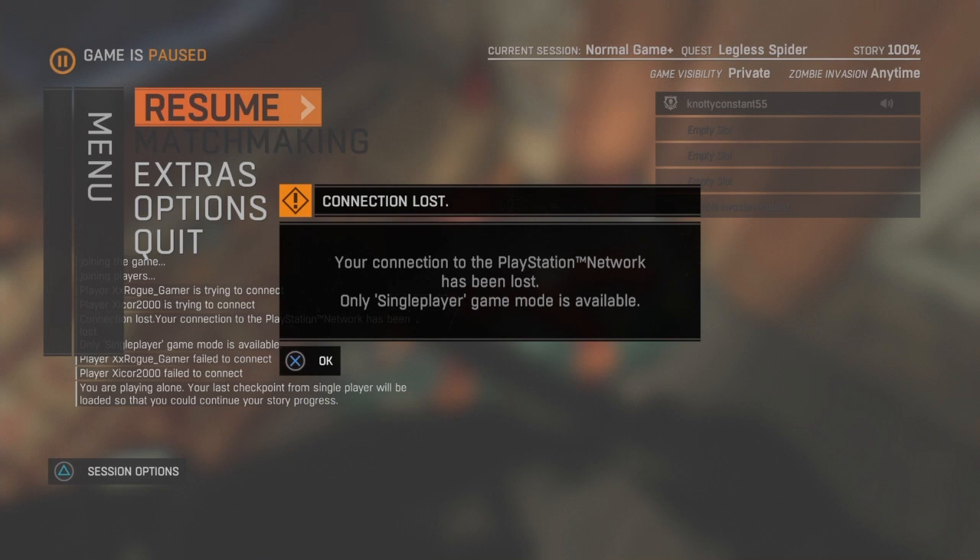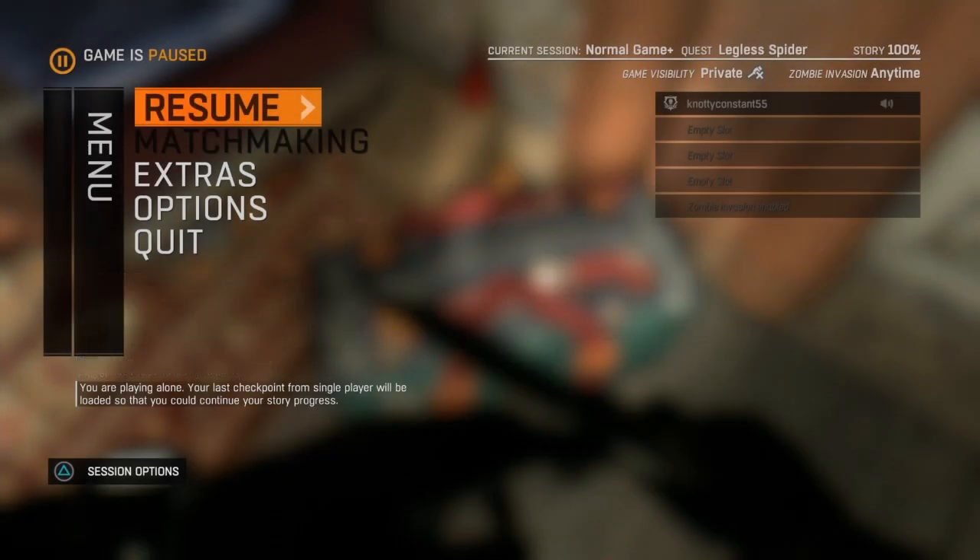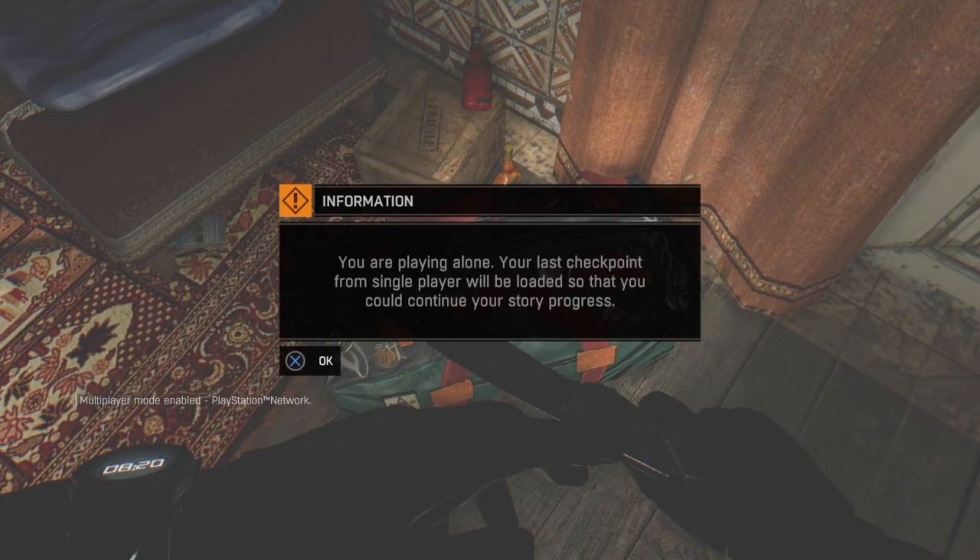This screen will appear. As soon as it appears, press OK and you'll be in the pause screen. When you exit, this screen will appear again, and as soon as you press OK, double-tap square and don't press anything else or else your game will crash. Just double-tap square as soon as you press X — don't press anything more or your game will crash. If it freezes, you did it correctly.